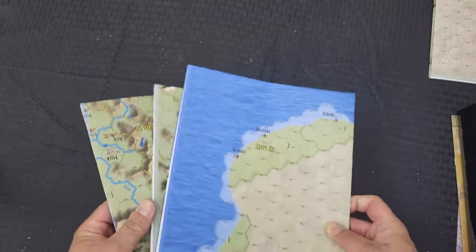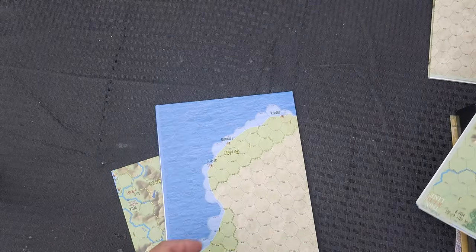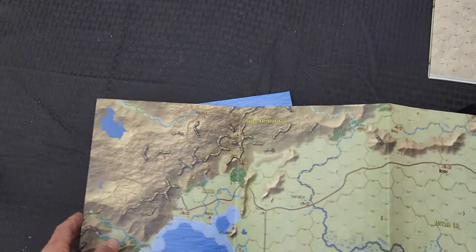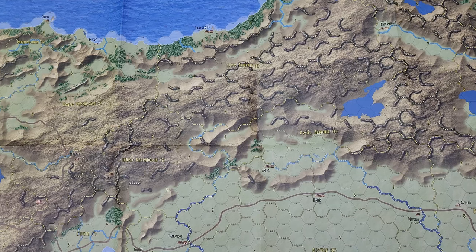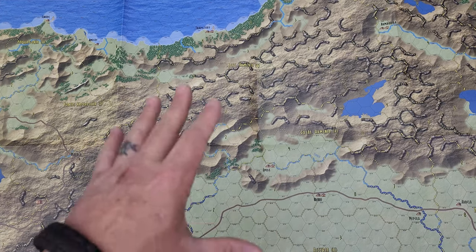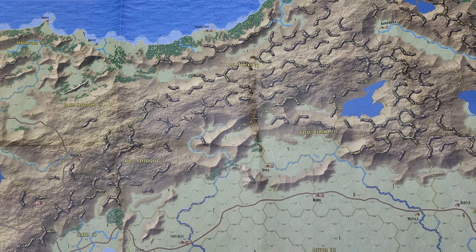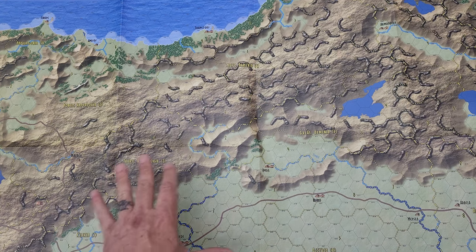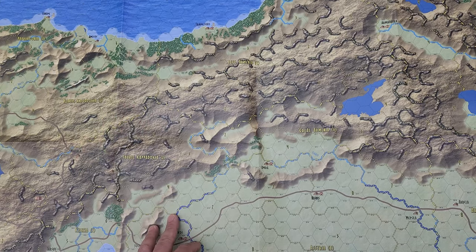So that's the battle map, and then we have three more overland maps, all the same full size. We are going to have four maps total — four huge maps plus the same-size battle map. This is going to be very much a table hog. I'm going to have to reorganize my entire office just to set up this game, but I'll tell you what, it's going to be worth it.